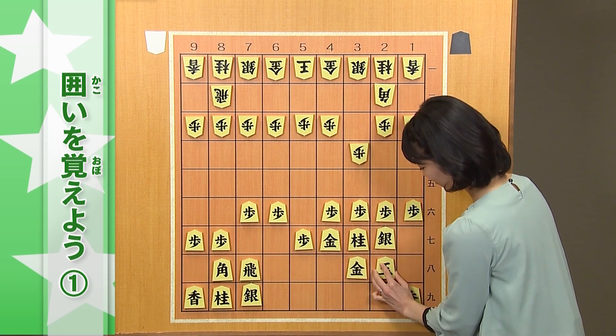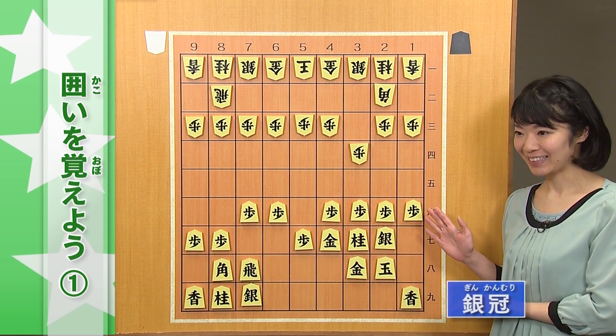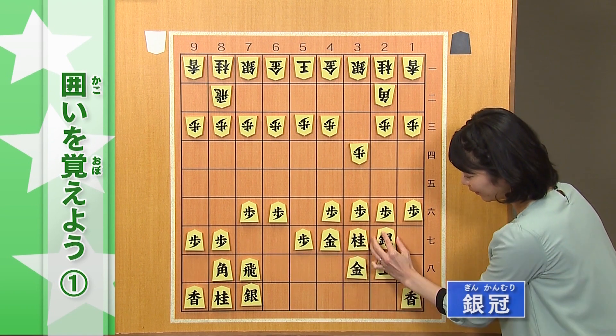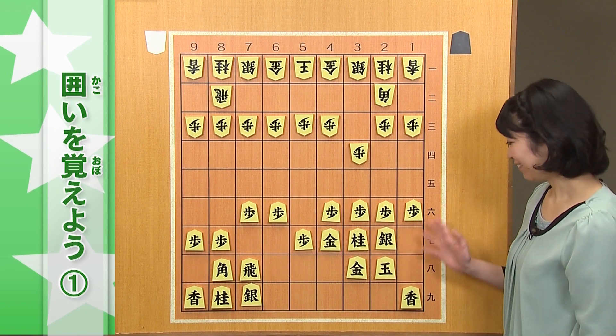2六歩とついて、2七銀、3八金。これが、銀冠と呼ばれています。王様が、銀の冠をかぶっているようなところから、この、銀冠という名前がつきました。